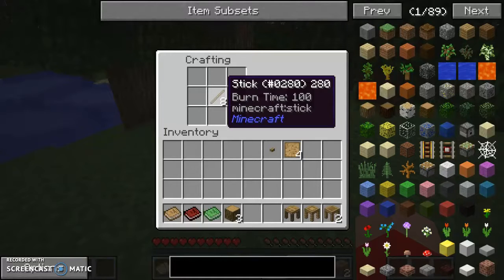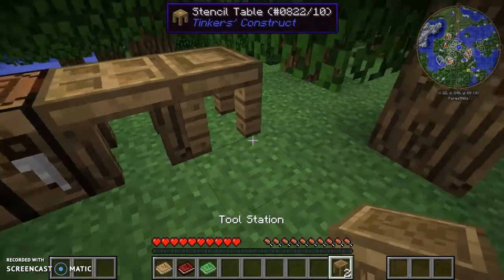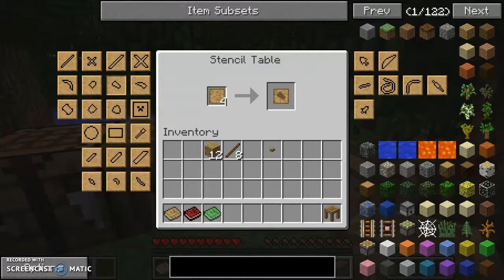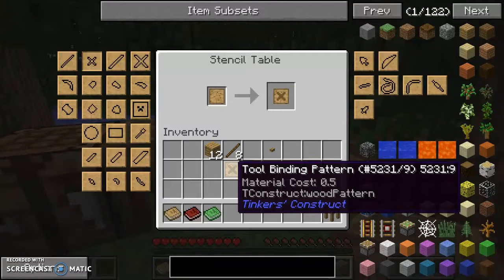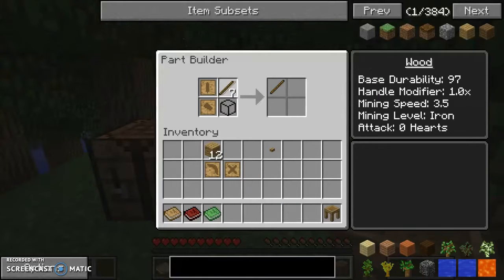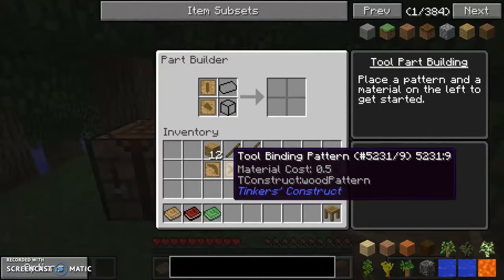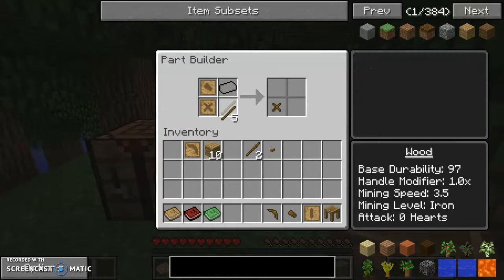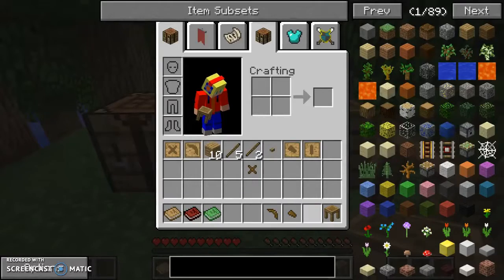For starters we're going to actually create a Tinkers tool for once, might be easier. For stencils we've got four - so axe head. Now I can use sticks but I'm going to go with this because it's actually more efficient. And pickaxe - normally I would go with normal tools but today we're going to give it a new try. Tool rod and two tool rods. Axe and pickaxe - one and one. And what else... binding. With this mod pack it's going to be different.